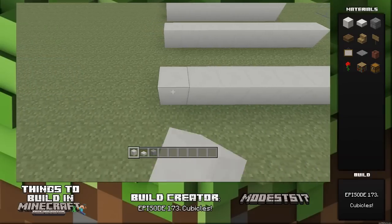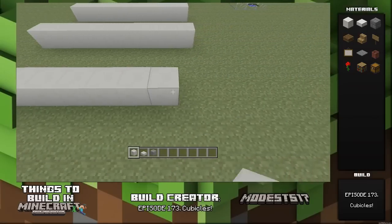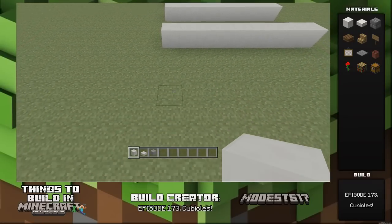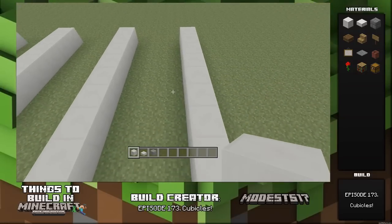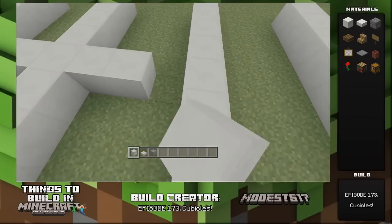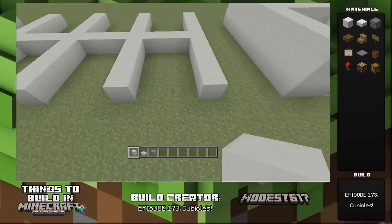To start this build off, go over by nine blocks and then space each of these lines of nine blocks three blocks apart. You're gonna do this five times. Once that's all set up you'll have these five rows of blocks, and then in the center of them you're gonna want to connect them — it should be at the fifth block — and then go over by three and connect them all together.